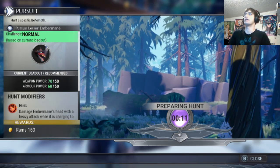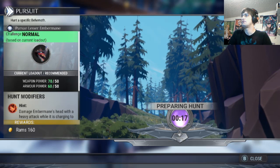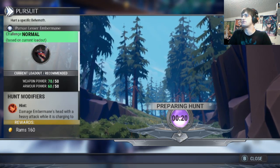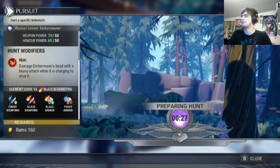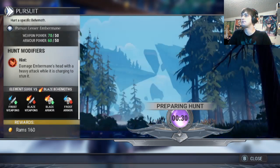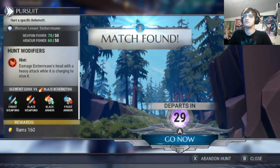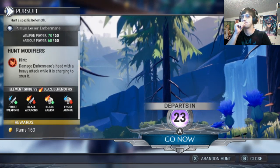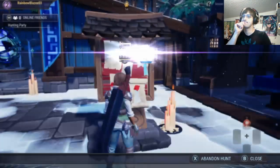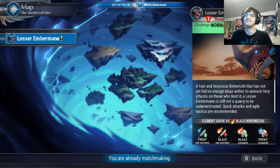I don't even know what I'm doing. Based on the current loadout it's a normal challenge — hit with a heavy attack while it's charging. She's stunning. Element guide — you've got fire and ice weapons, interesting. 30 seconds — match found! It's really weird how you match up with other people to do this. Oh wait — I was supposed to go in that! I hit the wrong button, I've been playing Xbox too much.